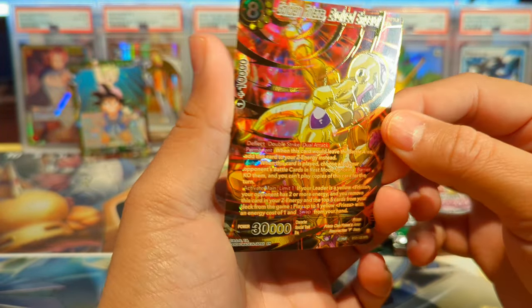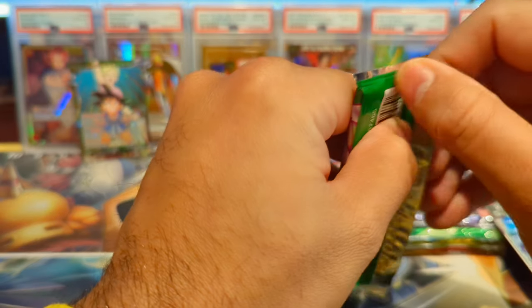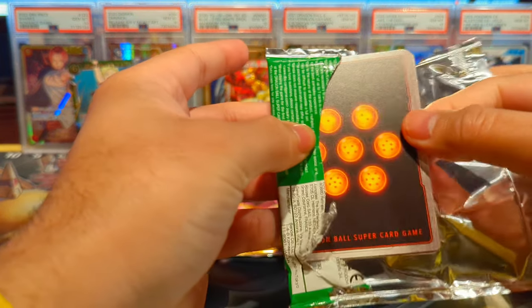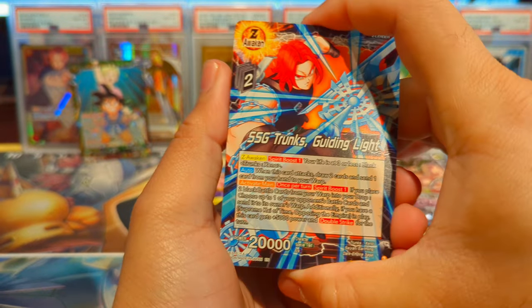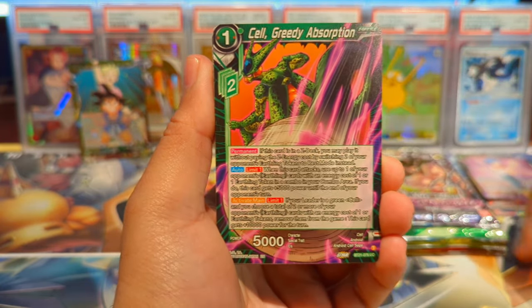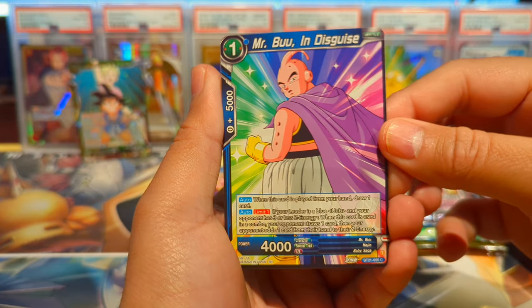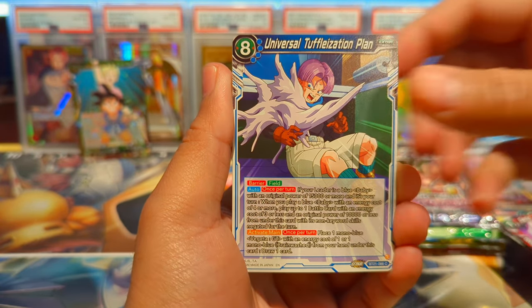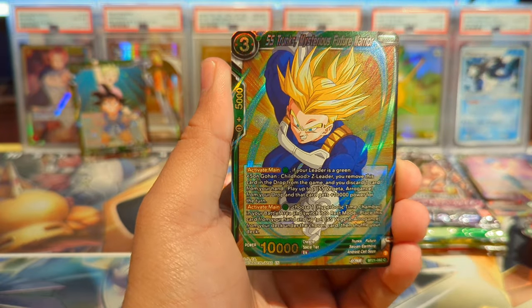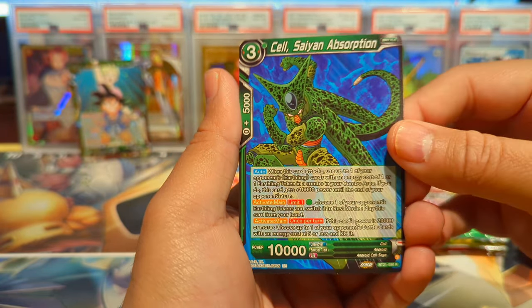That looks phenomenal! Alright, we got our first big pull from Wild Resurgence. Let's see if we can pull a secret rare and win this challenge. To be honest, I'd rather have it from Power Absorbed because I've never pulled an SPR or SCR out of that set — that Golden Cooler or Android 21 would be phenomenal. We have Mr. Boo in Disguise, Garlic Jr., Universal Tuffelization Plan, Son Goku Trial Run, Spy Robot Collecting Cells, Super Saiyan Trunks Mysterious Future Warrior reverse common foil, and a Saiyan Absorption Cell.